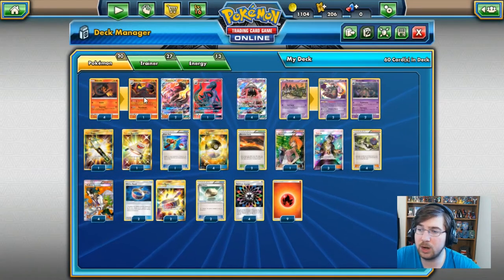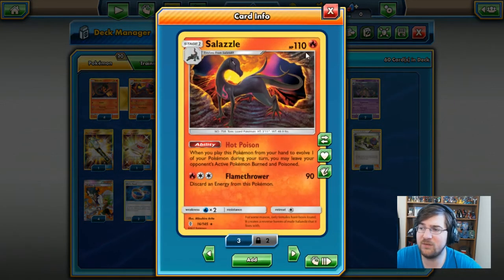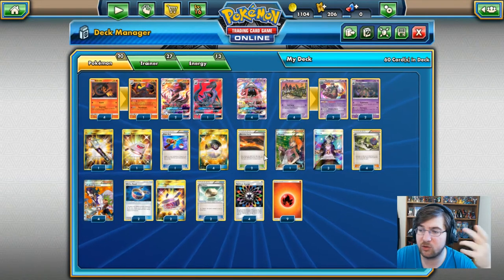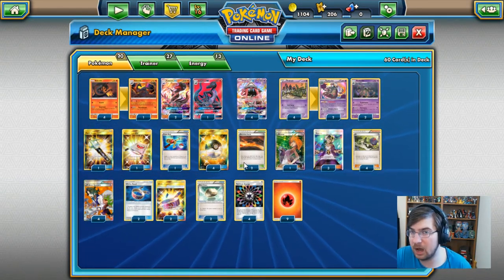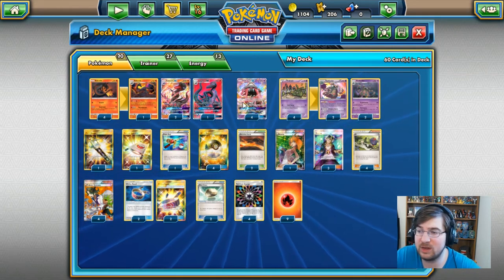We are running an additional Salazzle — the 110 variant — just for the Hot Poison ability. When you play this Pokemon from your hand to evolve one of your Pokemon during your turn, you may leave your opponent's active Pokemon burned and poisoned. One thing you could do in this deck is add Scoop Ups so you could trigger that ability one more time, but I have not added them in, so we'll see how that plays out.